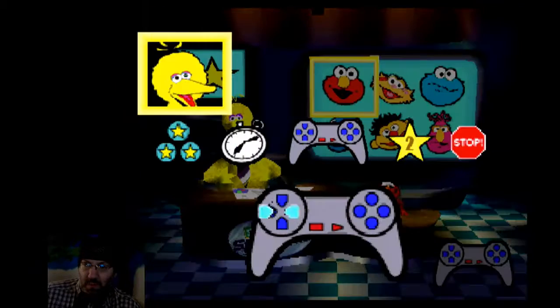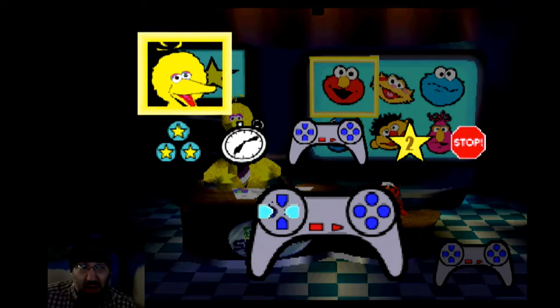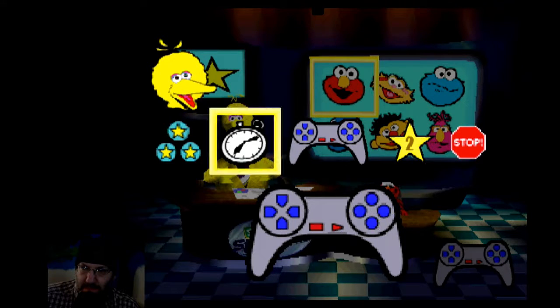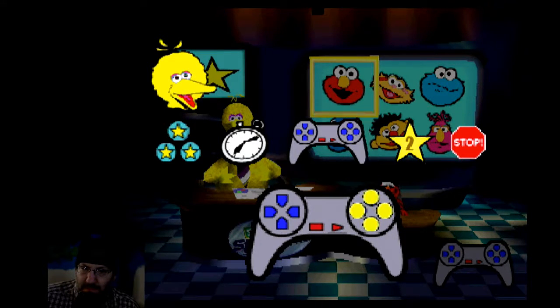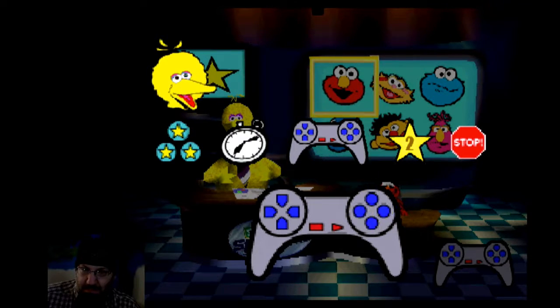This is the options screen — you get here by pushing select, and this is where you can make the game easier or harder. To turn the counter off, press an action button. To turn the timer off, press an action button. To turn on the dual shock vibration, press an action button. Press an action button to play a hard game. If you want to stop playing, press an action button now. I think that's where I'm at.